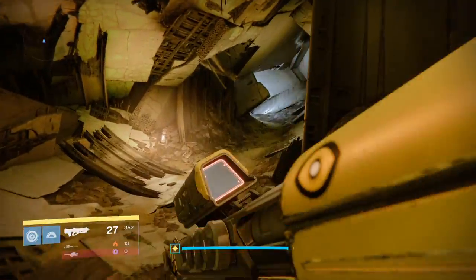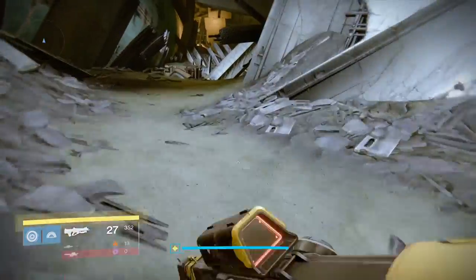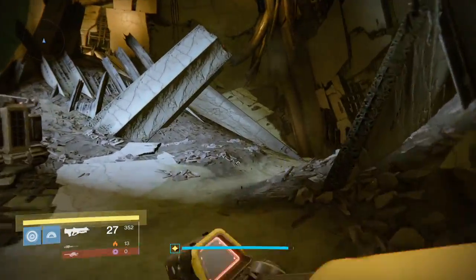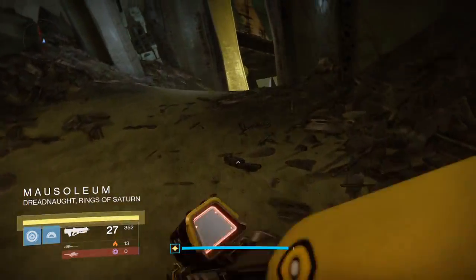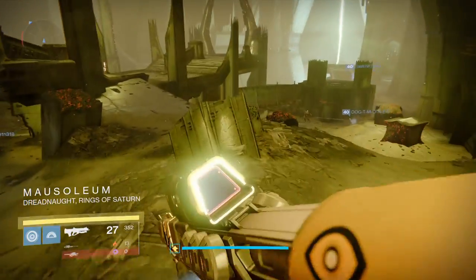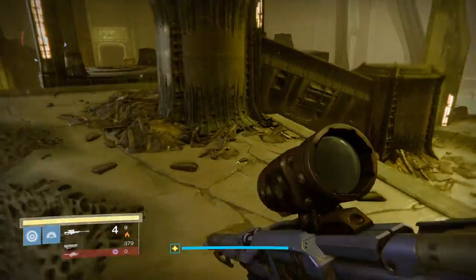If you guys killed the same ones, they won't count. You need to kill a different kind of Taken — a named Taken knight or a wizard. So it only happens if you wait for the next day. Like if you keep waiting for the next day and then there's a new Taken knight or Taken wizard that has a different name on it, then that will count as your next hidden threat.